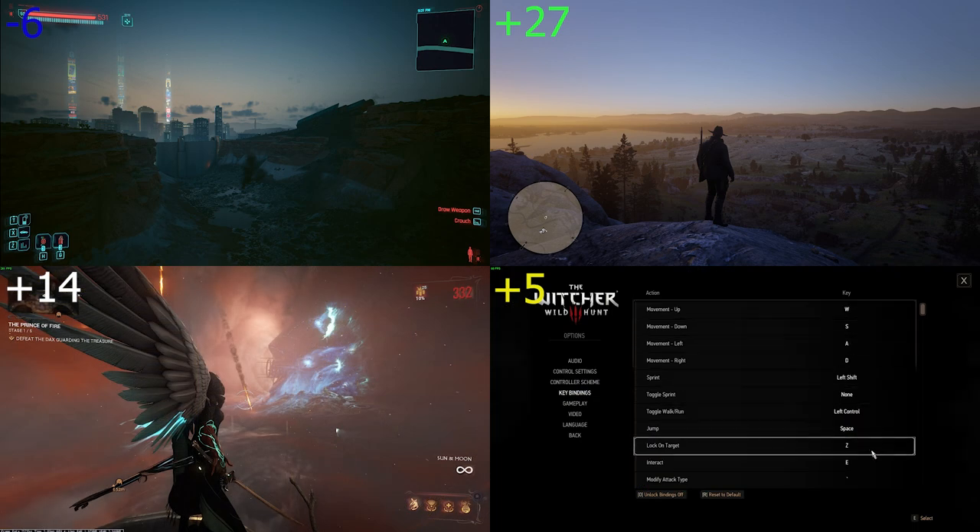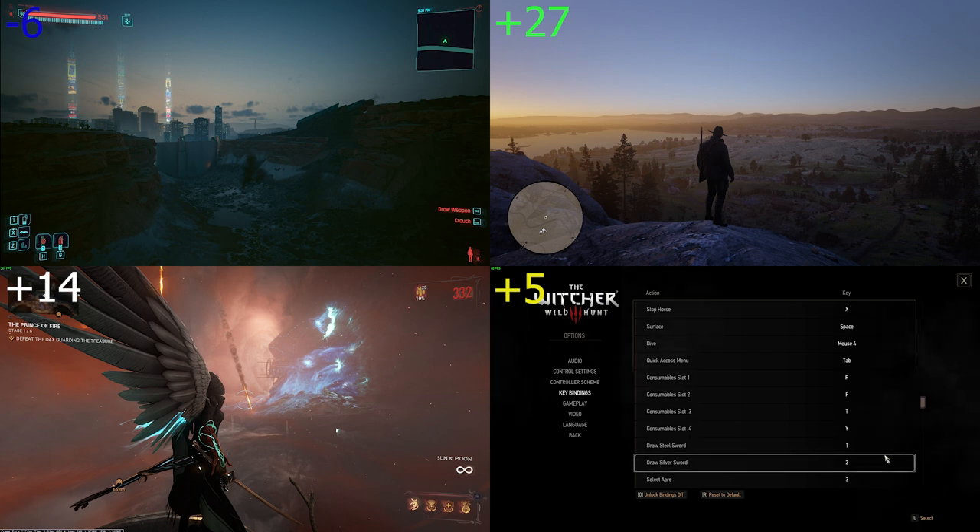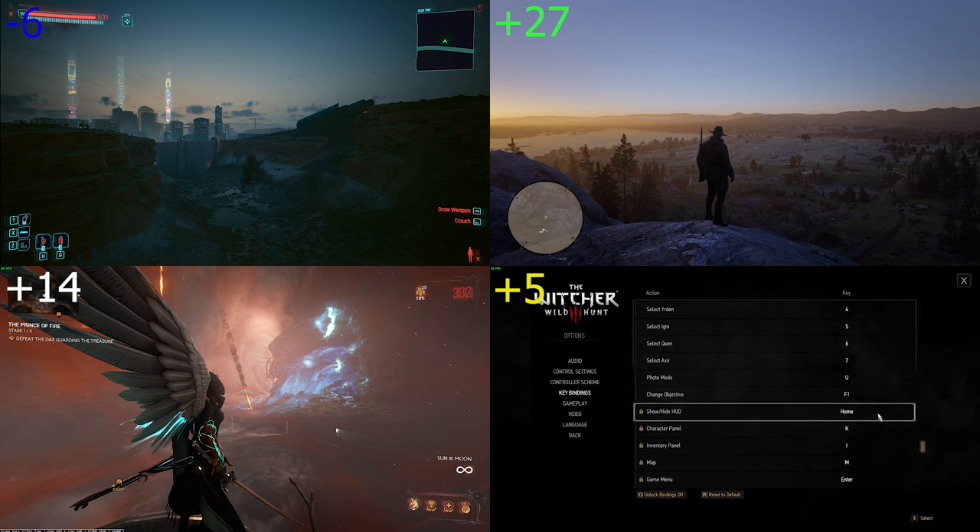Controls in Witcher are also simplistic and proper. You can change all things that would matter in the game — movement, camera, and HUD control. You can even unlock menu hotkeys and special actions not normally changeable and rearrange them however you see fit. Zero points since it's pretty much standard.